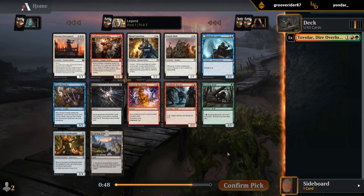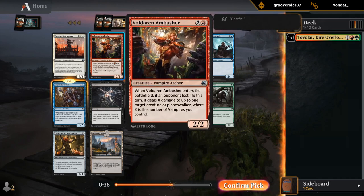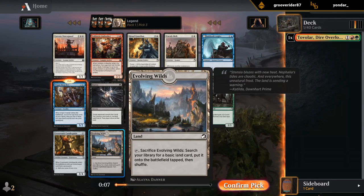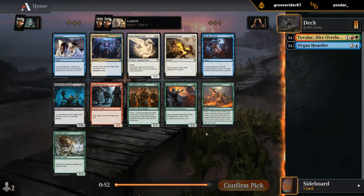There's a couple cards here. Organ Hoarder jumps out — a great blue card. There are two decent uncommons in their respective archetypes: Ambusher really has to be in black-red Vampires, and Dawnguard is a bit more flexible but at its best in red-white creature aggro. I think Organ Hoarder might just be the best card overall — most flexible and splashable. If I really wanted to stick to red-green I'd probably take Harrier. But getting past third pick Organ Hoarder, I'll take it.